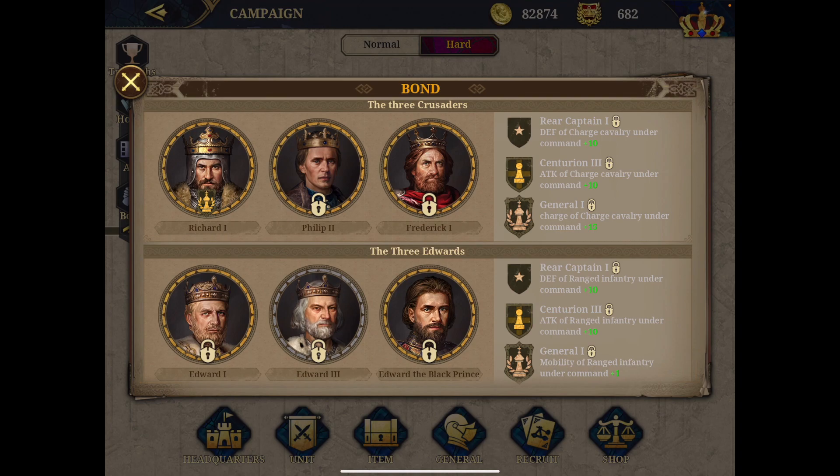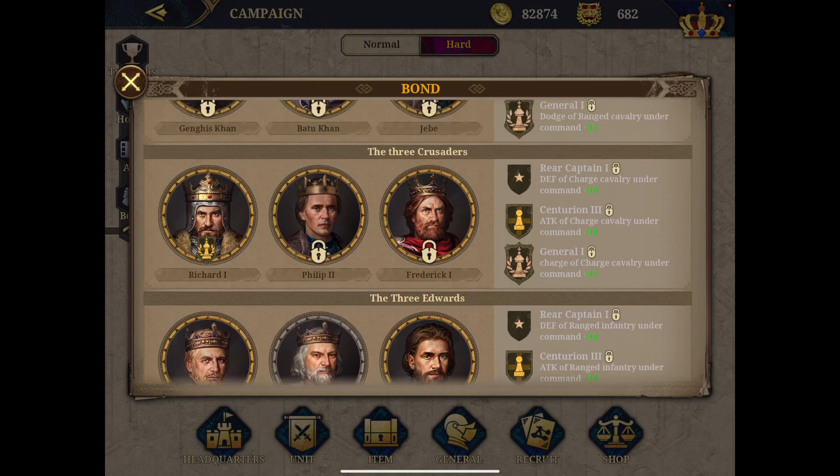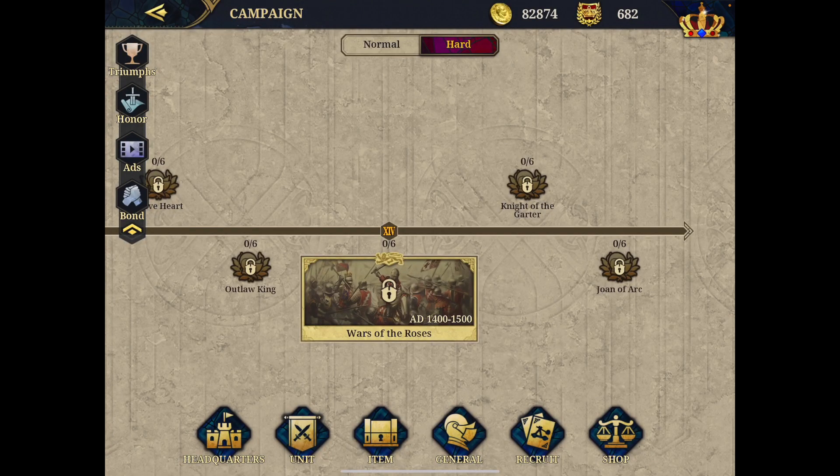You can see bonds like King Arthur's round table — Arthur, Guinevere, and Sir Lancelot — and Viking leader groups. For Richard, if I also get Philip and Frederick, I get charge cavalry plus 10, ATK of charge cavalry, charge cavalry under command plus 10, and charge of charge cavalry plus 15. So the bond system is something to factor into your general path planning. Keep the bond system in mind when deciding where to invest your resources.